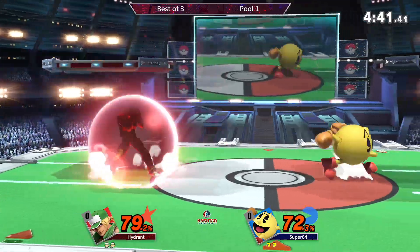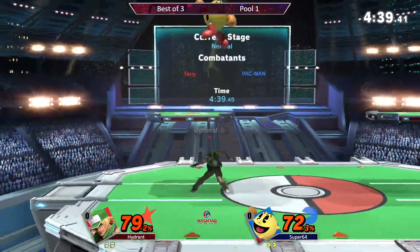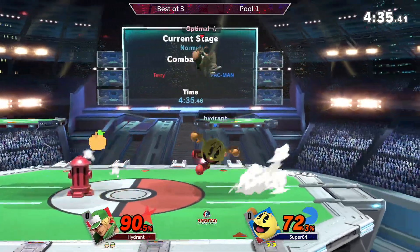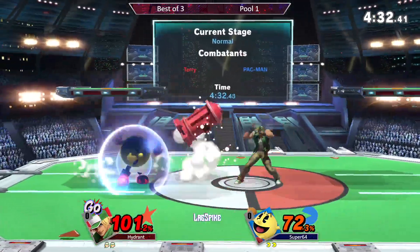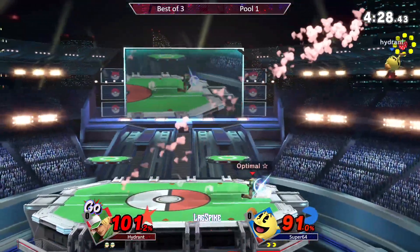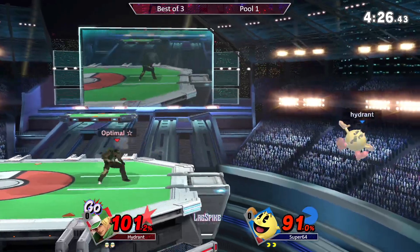Nice little item drop combo there from Hydra — read the roll, got the first, got the two jabs, but another big one connects. Go is available for Hydra here. Gets the shield poke on the Power Dunk.